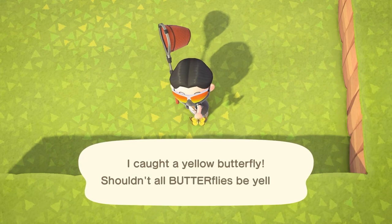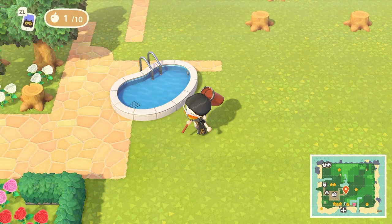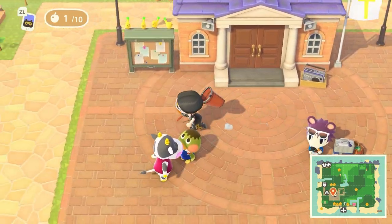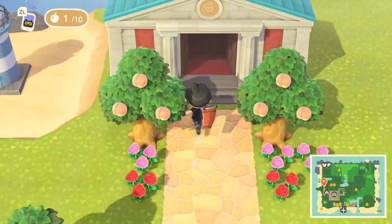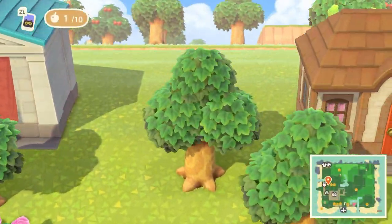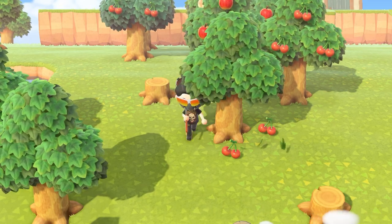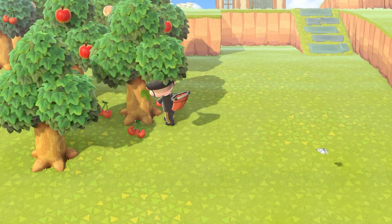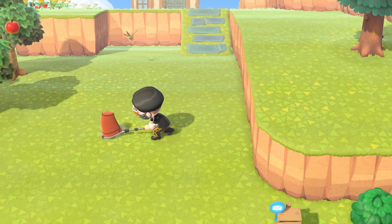If you were to only pay this off by selling fruit, how many pieces of fruit would it take? Every Animal Crossing island has a random native fruit — for my island, it was oranges. Native fruit can be sold for 100 bells apiece, meaning you'd need to sell 56,960 individual pieces. However, imported non-native fruit sells for 500 bells apiece, so you'd only need 11,392 pieces of imported fruit to pay everything off.